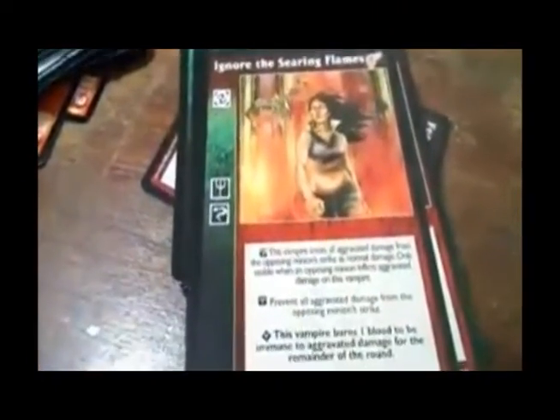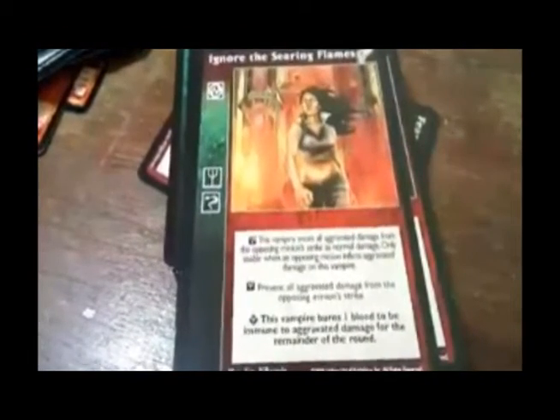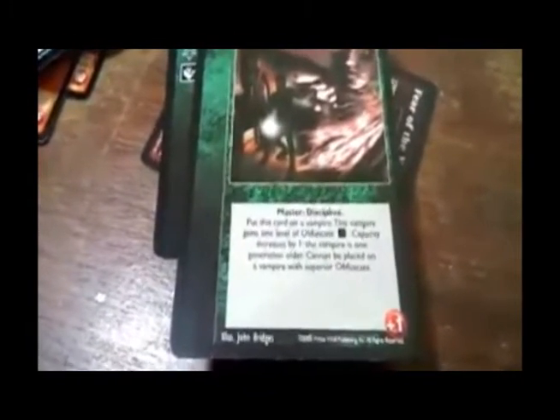Ignore Searing Flame — that sounds epic. The vampire treats all aggravated damage from the opposing minion's strike as normal damage. Only usable when the opposing minion inflicts aggravated damage on this vampire — prevent all damage from the opposing minion's strike. Advanced: the vampire burns one blood to be immune to aggravated damage for the remainder of the round. Theft of Vita. Obfuscate master discipline — put this on a vampire. The vampire gains one level of Obfuscate; capacity increased by one if the vampire is one generation older. Cannot be placed on a vampire with superior Obfuscate.